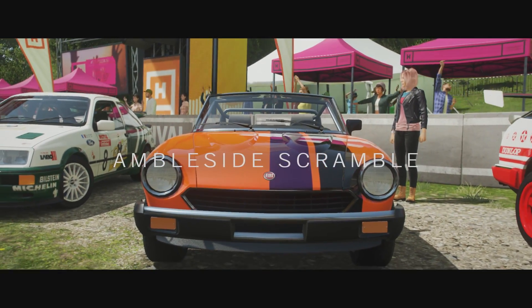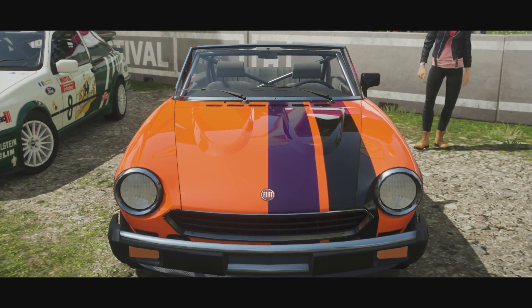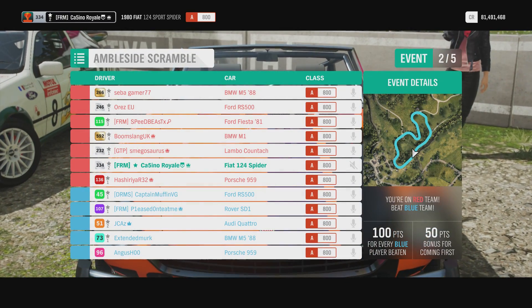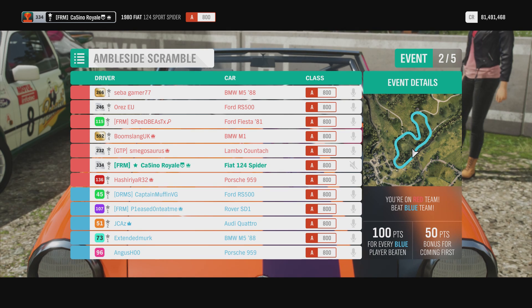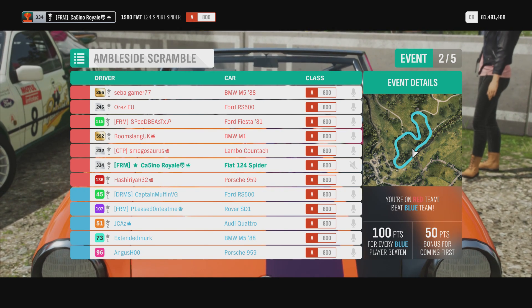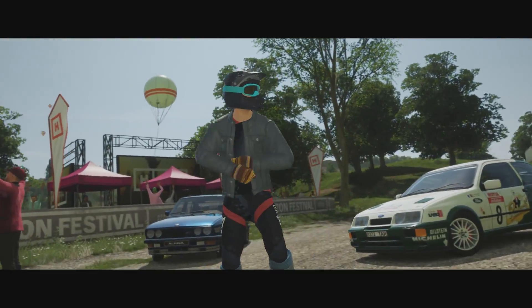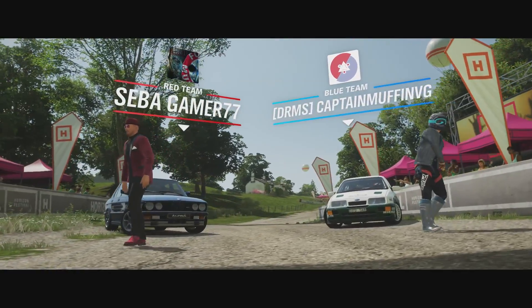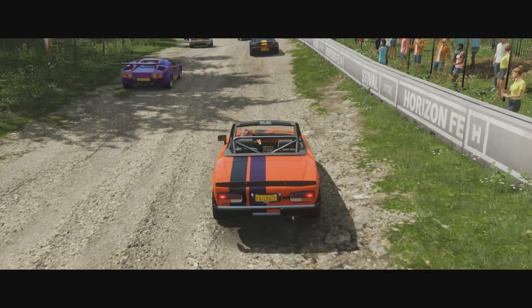We head off-road for our next race. The Ambleside Scramble is going to be the track of choice. This is a pretty technical, pretty nasty dirt circuit that we've got the cars running around here. My Fiat should be good. Maybe a little bit worried about the M1 — but actually none of these cars. They're all okay. We don't know what's going to be specialised.